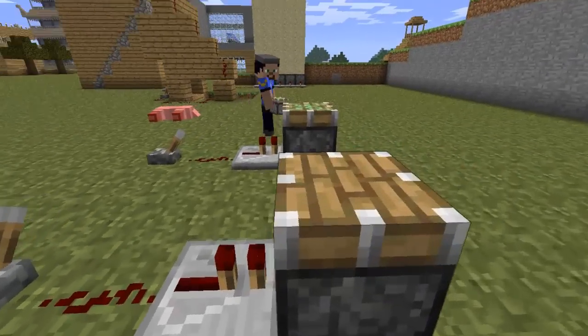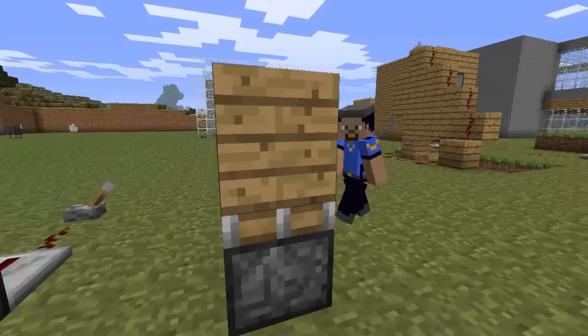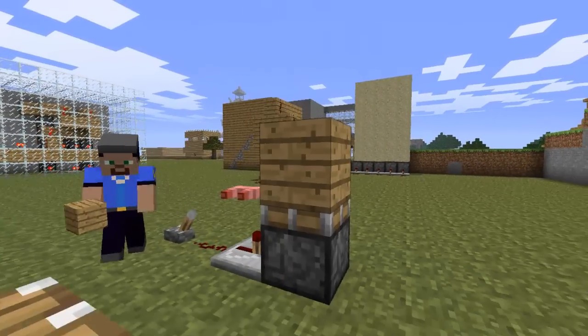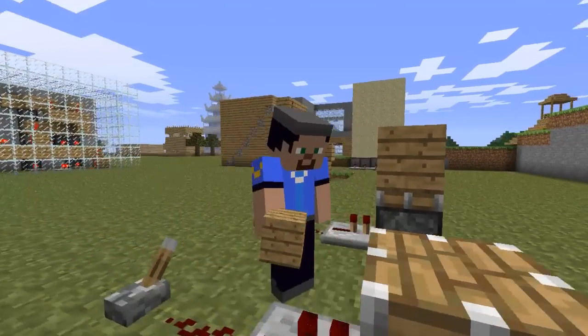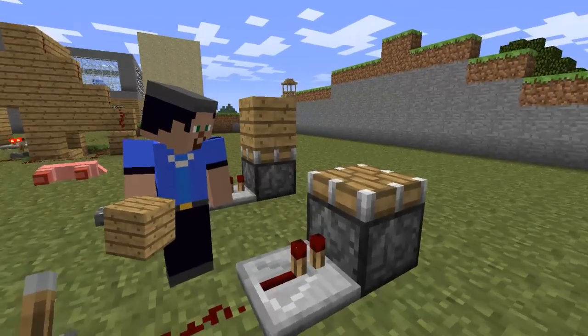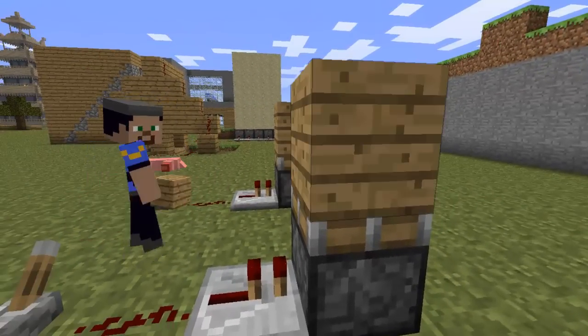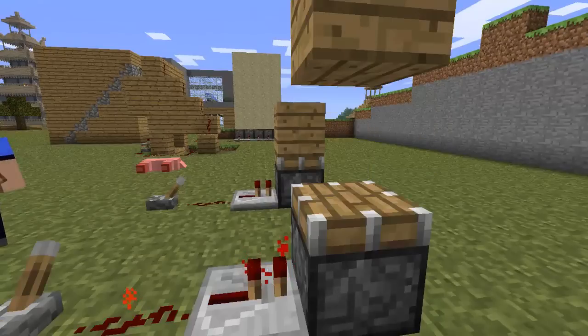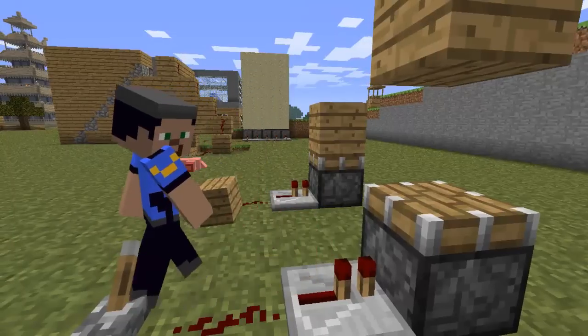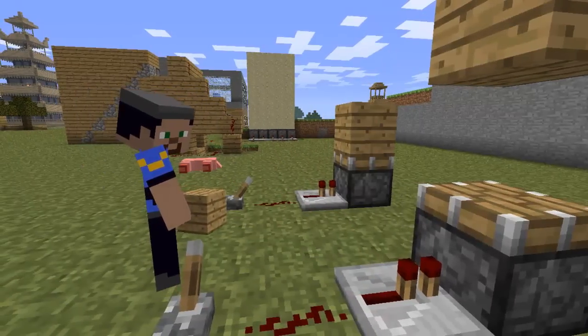And you've got the sticky piston. Now with the sticky piston, you can place a block onto it and the block will go up and down with the piston — useful for opening doors and stuff. That's what I use for the high sign. Now with the normal piston, it isn't sticky, so if you place a block on it, it'll move up but it won't come back down. So that's just pushing blocks away.